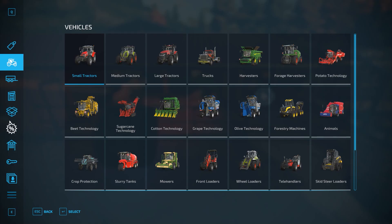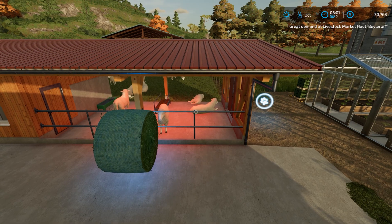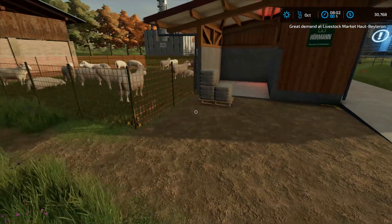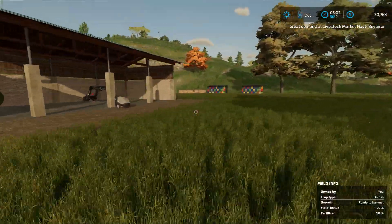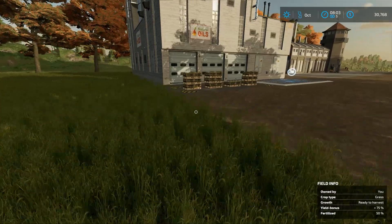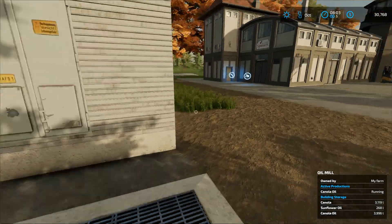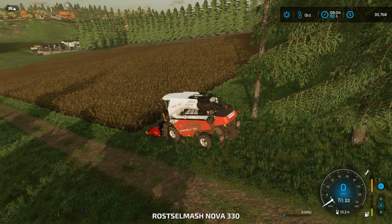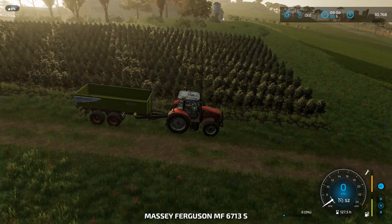G'day guys, welcome back to the farm on Farming Simulator 22. It's now October. There's nothing in the sales for us, but October means harvesting time. We've got the sunflowers to harvest, we've got nearly a full pile of wool — that's not really happening fast enough. We've got all the honey, all of this canola oil with a little bit left to be produced, and not much clothing happening. The sheep are just a little bit slow.